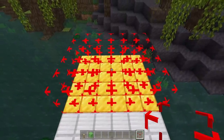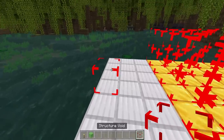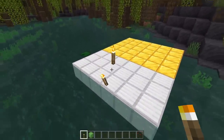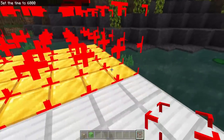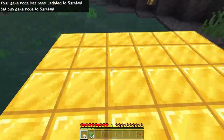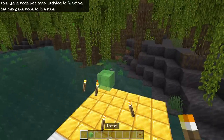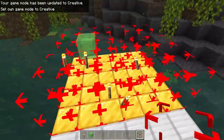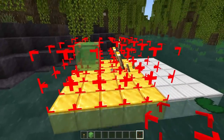An odd bug for map makers is that survival players can delete and destroy the structure void block. This block was added for the structure block — you can walk right through it, it prevents you from placing items there, and you can place items on top of it. We have an entire cube of these blocks, and if we go into survival mode and walk inside, nothing happens initially. However, placing a torch inside actually deletes the structure void blocks, and placing other basic blocks ruins the area. These are used a lot in map making, and it would be very nice if this wasn't possible.